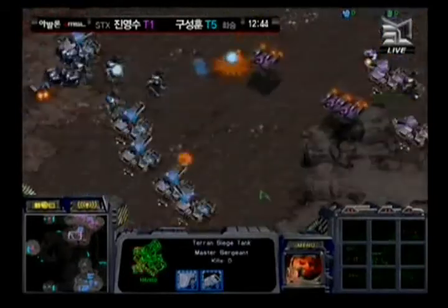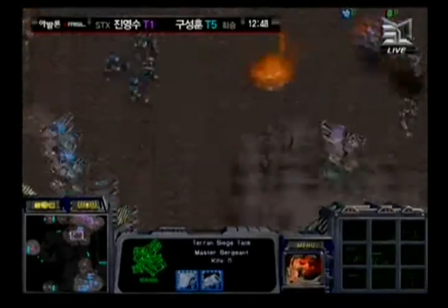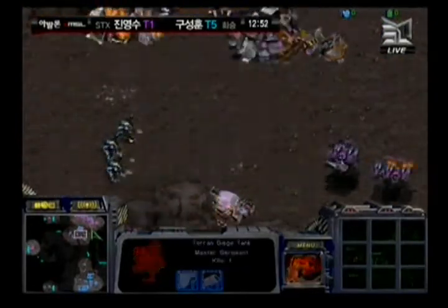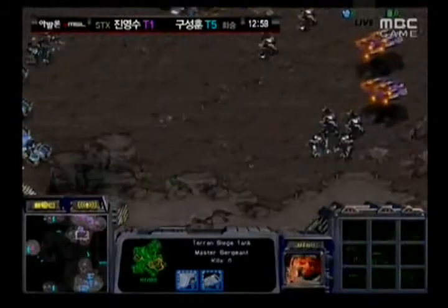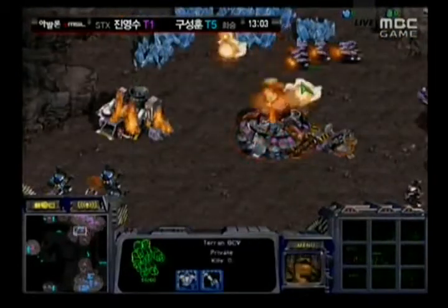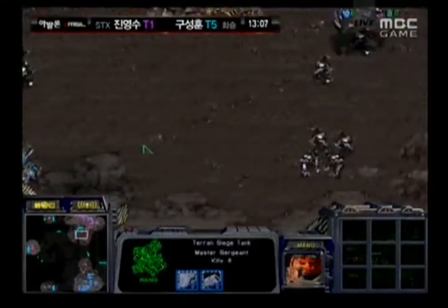Hwasan is going to lose his Wraith trying to move some dropships forward, but there are far too many Goliaths on the ground. Haya is going to penetrate the position — Hwasan is now in a lot of danger. Goliaths coming in very very close, Hwasan heading into more factories trying to reinforce, but there's not much helping him. The Goliaths are very siegeable and he's going to be forced to pull his SCVs off the line inside his natural expansion.